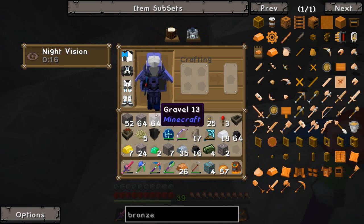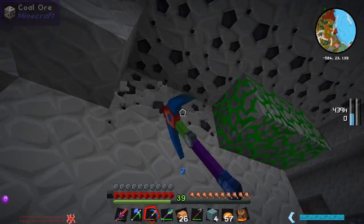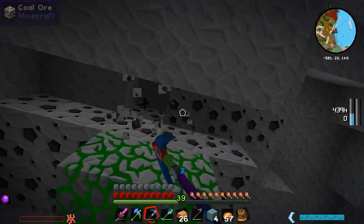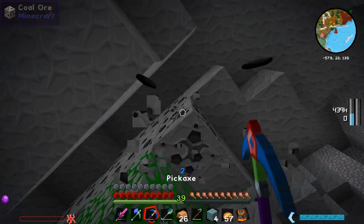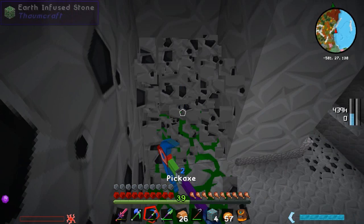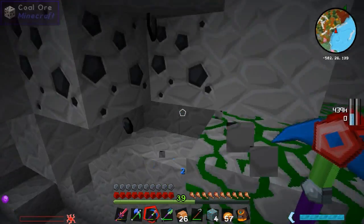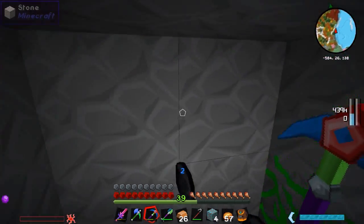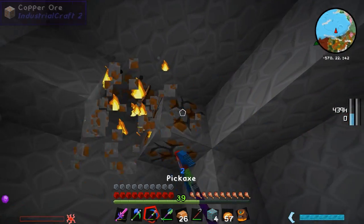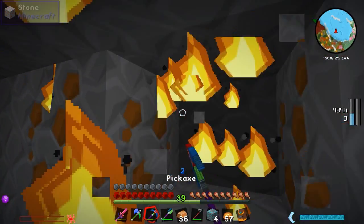I've got my tunnel bore right here and I made a diamond bore head, gave it a little test and it seems to be working fine. I just got to find a decent place to lay it down and let it run loose. I decided that I'm not going to use an anchor - you can use the anchor things that basically chunk-load where they're going, but I don't want to do that because I think it could put a little bit too much strain on the server.